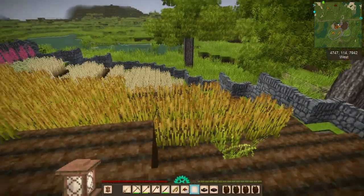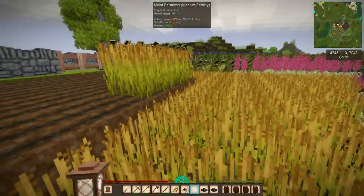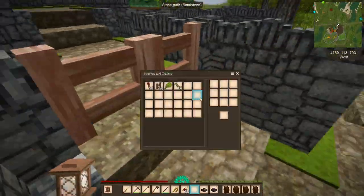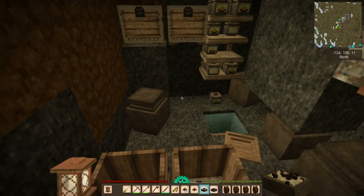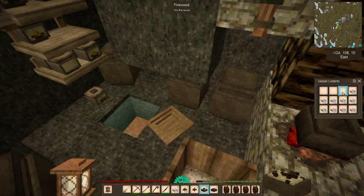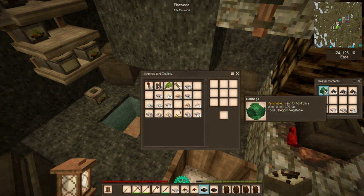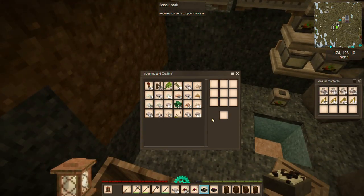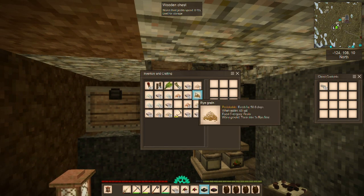Pretty much everything is ripe except for a couple of soybeans and the cassava, so I'm going to harvest everything else here. I'll go grab my scythe because that would speed things along. We now have more than a stack of berries as well as a whole lot of other stuff. I'm going to put some grain in place of the salt, move the vegetables over here, and put the salt up here.